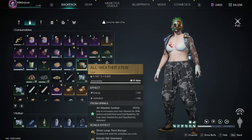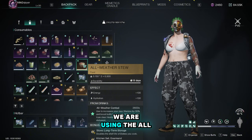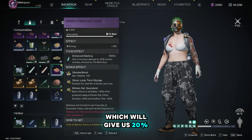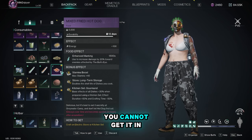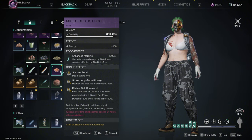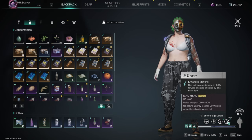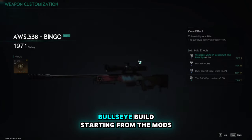Let's check the food buff first. Because the map is divided into hot and cold regions, we are using the all-weather stew for higher survivability. For increased damage, I'm using the mixed fried hot dog, which gives us 20 percent increased damage on enemies affected by bullseye. If you don't have this recipe, you cannot get it this season as it's only available in Manibus at Holt Town. You might have assorted canned fruit at least, and that will give you 25 percent weak spot damage. Now we will check the bullseye build starting from the mods.